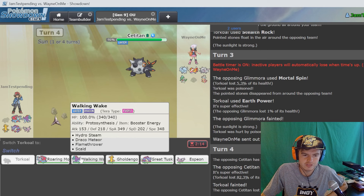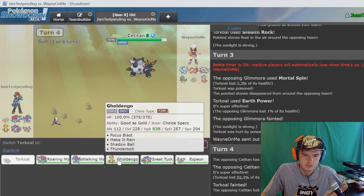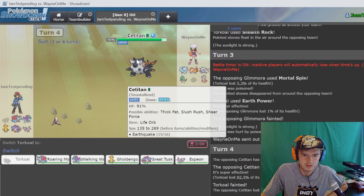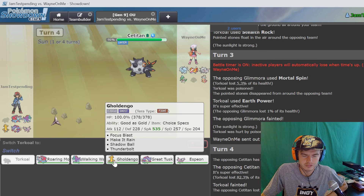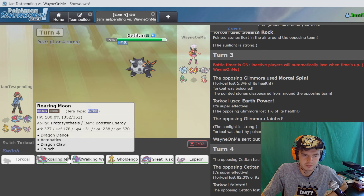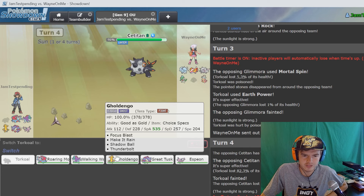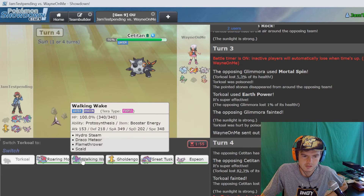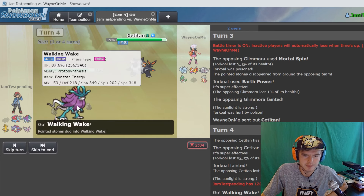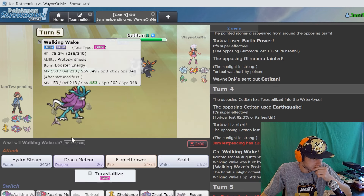He's definitely that 269 speed tier. Let's go Gouging Fire. That earthquake was gonna do so much damage. I don't want to go Gouging Fire because I feel like Gouging Fire is not living an earthquake from this guy. The draco meteor on the Walking Wake might be our one option here - I don't think he's predicting a dragon attack by any means.